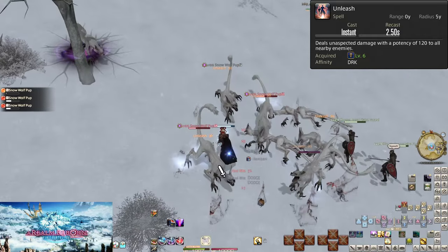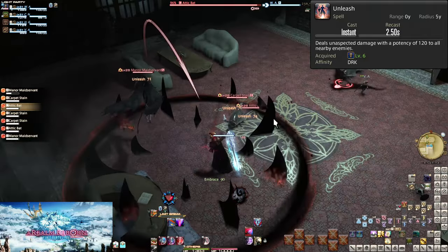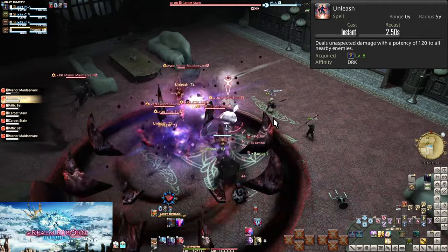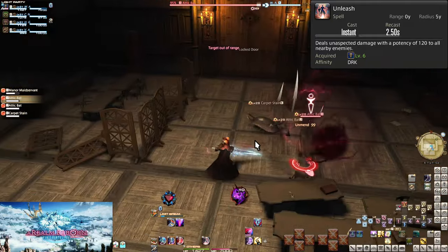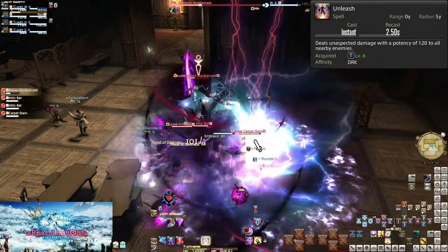On any group of enemies, you usually want to start every encounter with an Unleash just to get a base level of Enmity on all of them. Single targets, you can skip the Unleash. Simply put: AoE attack, hit as many enemies as you can for Enmity and damage.